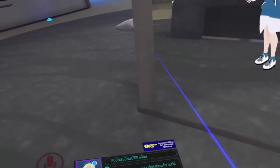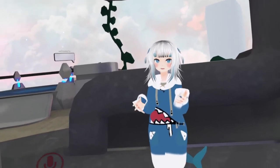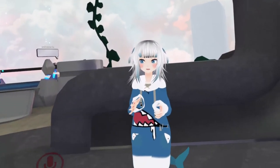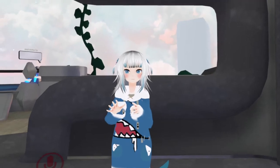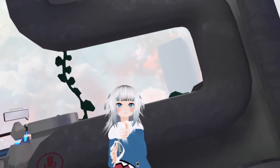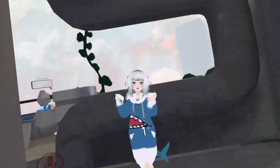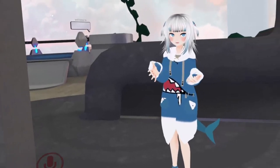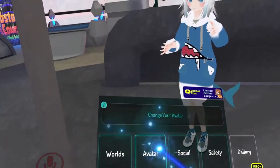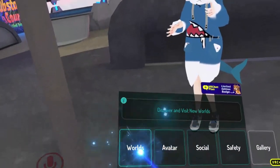I'll show you right now. To open up your menu — on PC it's the Escape button. If you're on Oculus like me, I usually use my left hand for menus. You can use the right hand too — it's the B button and the Y button. On the Oculus platform I use the Y button, the very top button to open your menu. The bottom one is for the mic. To find an avatar like the Gura model, you go to Worlds.